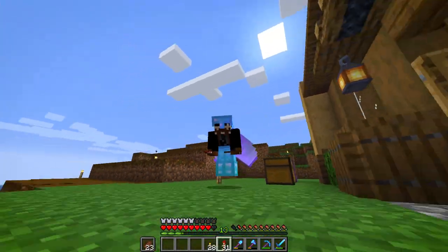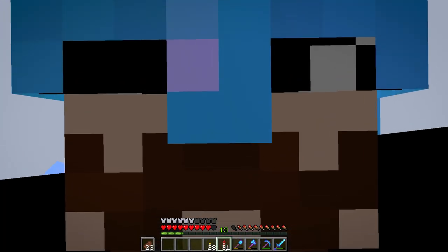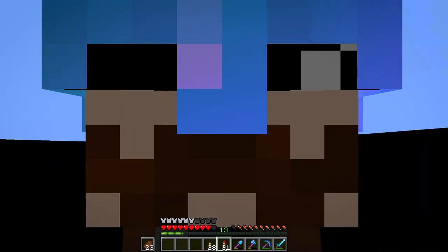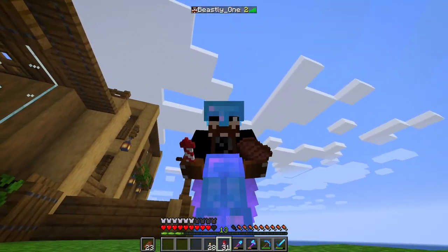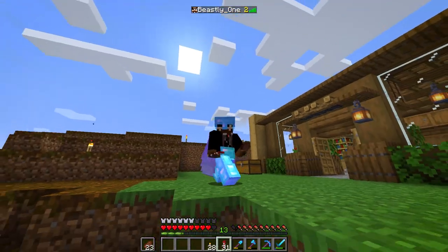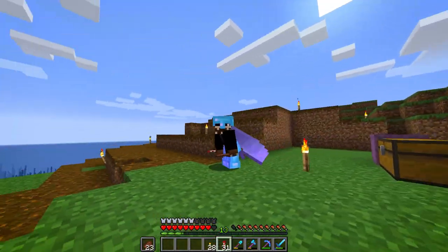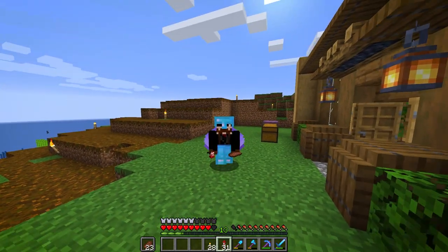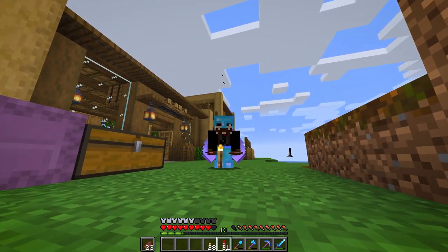After a short visit from another player and a little tour of the new bits, he also surprised us with a totem of undying. Simply put, it prevents you from dying, which is good because we already have two deaths and we definitely don't want any more. We want to have as few deaths as anyone on the server by the end of the season. I remember Kirin or Dev - one of them - had over 200 deaths at some point.